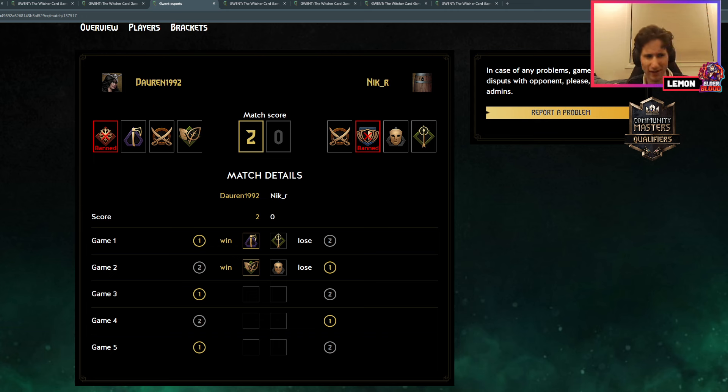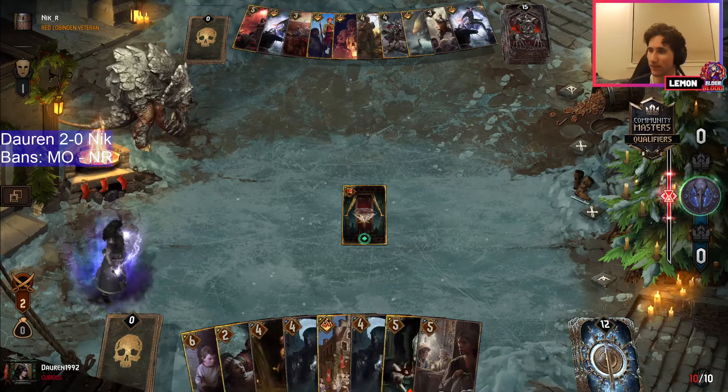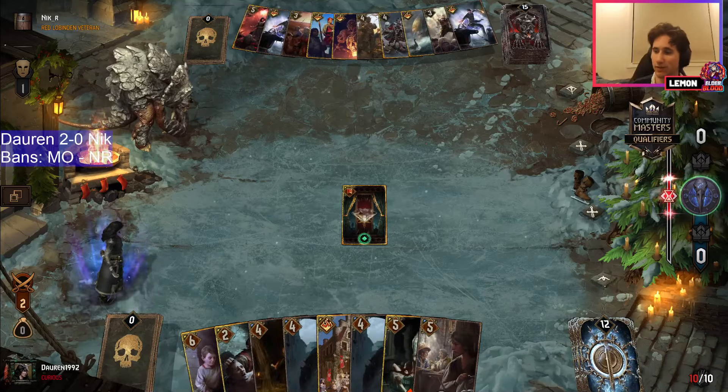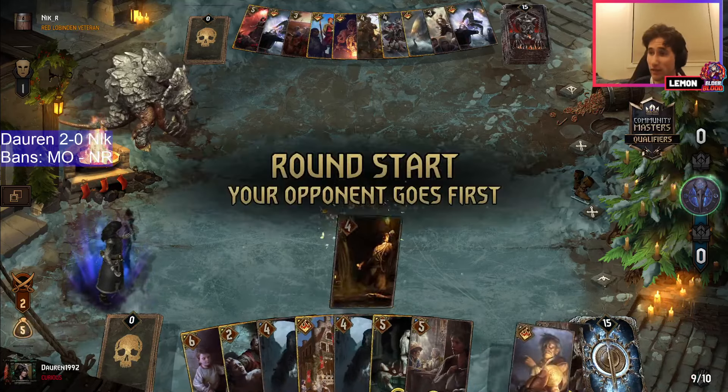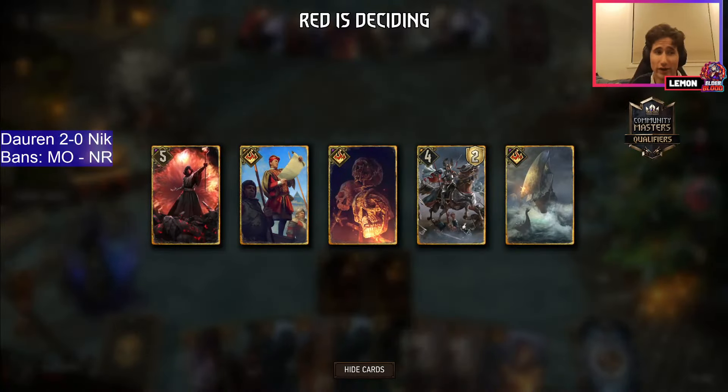Do we have a leader glitch for game three in this series? Okay, no — thank goodness. It would have been painful if we had Syndicate here with no coin count. My apologies — I was a bit worried about having to cast Syndicate or potentially even a Syndicate mirror with no coins. Now Nick is actually taken off guard on the red coin this time.